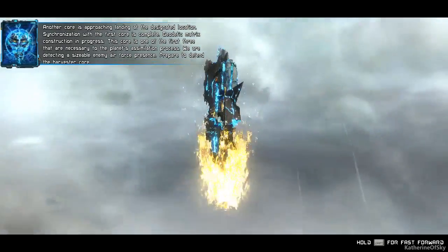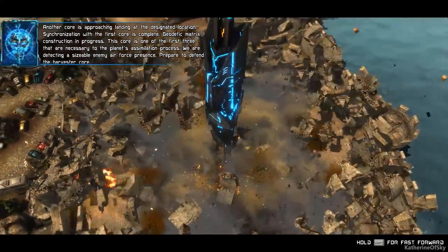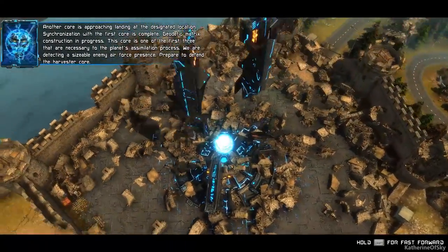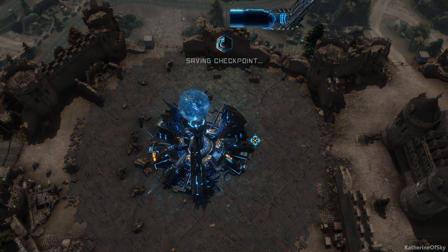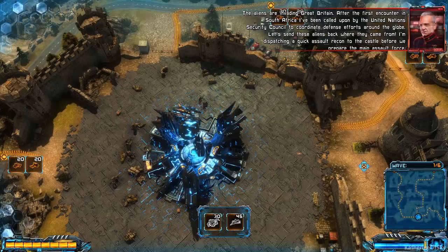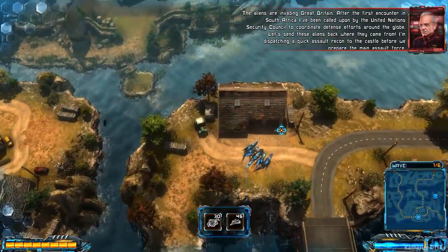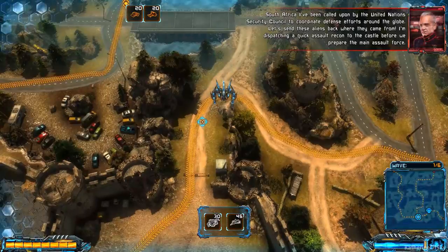The final core is approaching, landing at the designated location. Synchronization of the first core is correct. Geodetic matrix construction in progress. This core is one of the first three necessary to the planet's assimilation process. We are detecting a sizable enemy air force presence — prepare to defend. The aliens are invading Great Britain. After the first encounter in South Africa, I've been called upon by the UN Security Council to coordinate defense efforts around the globe. Let's send these aliens back where they came from.